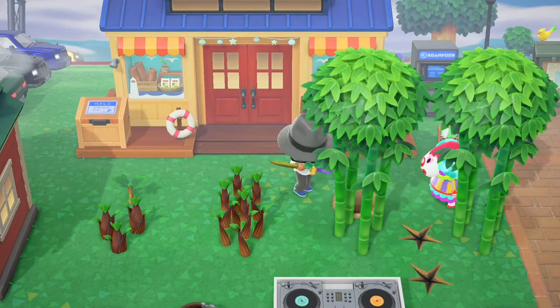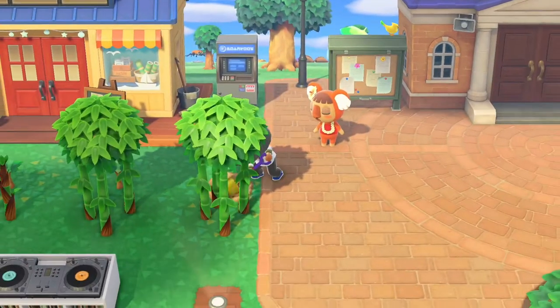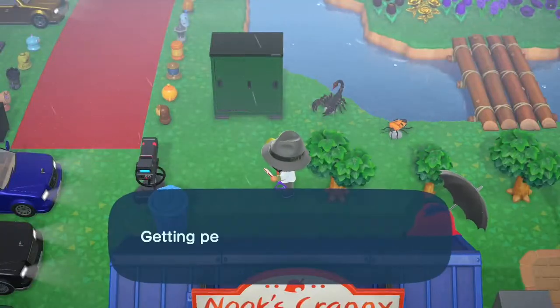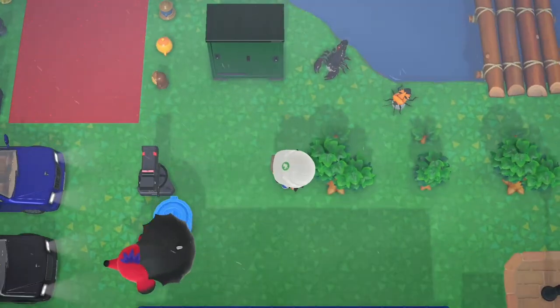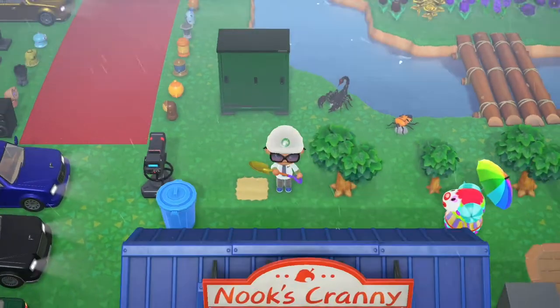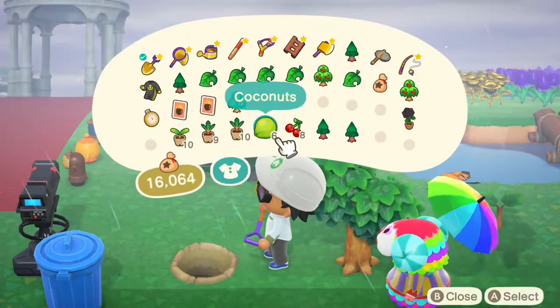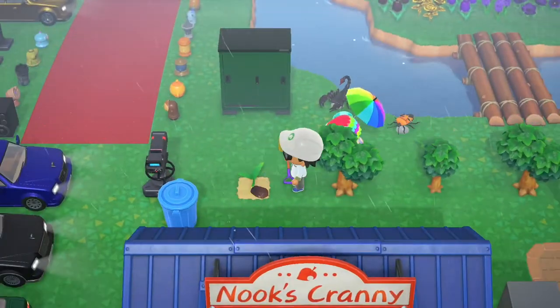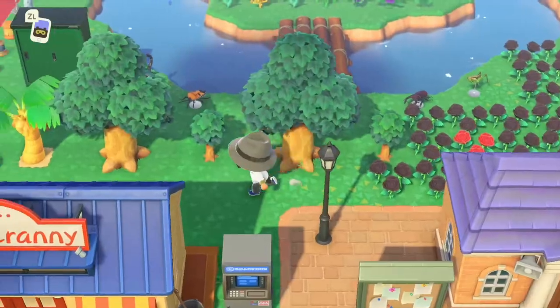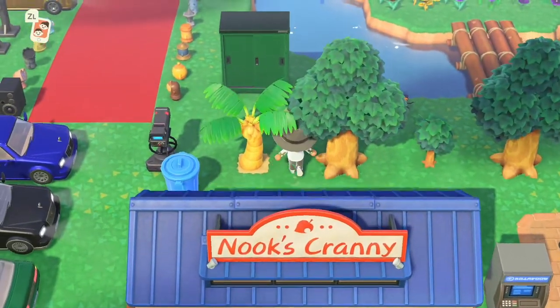Coconuts won't stunt, as you can see here. But what about those new crops like tomatoes? The answer is no to those too. Speaking of coconuts, you can also stunt coconut or palm trees when they're off the beach. So if you're thinking you can't plant coconuts off the beach, I would rebut and say you sure can — just use this terraforming trick to lay sand and then plant the coconut.